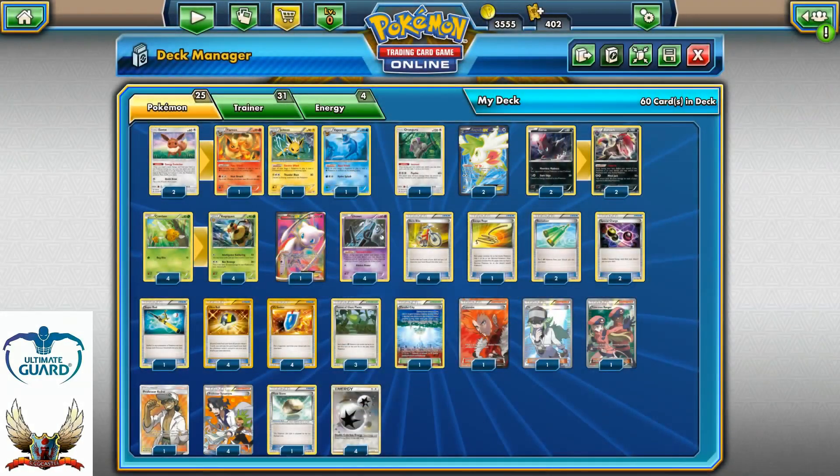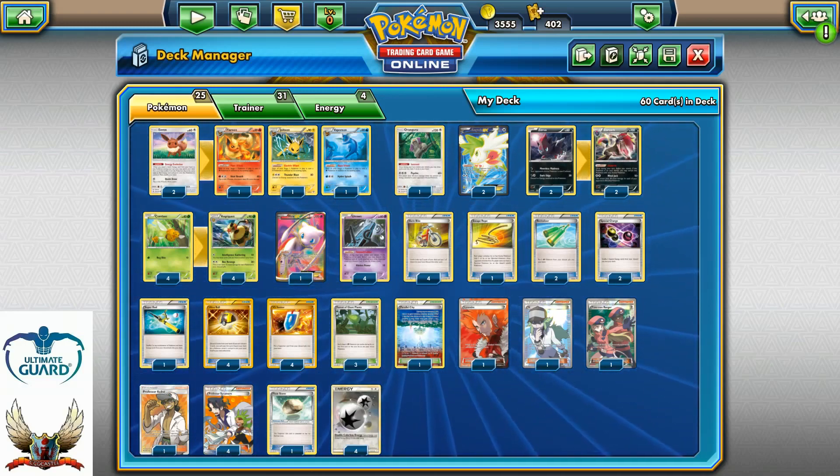One copy of Mew EX to counter Mega Mewtwo decks for the one-hit knockout. With Mew we can actually cover six different weakness types — that's just insane. Mew can also be substituted with Tauros GX, but I don't prefer Tauros since I'm not running Fighting Fury Belt. Mew is here simply to counter Mega Mewtwo; Tauros GX can also work with its GX attack.